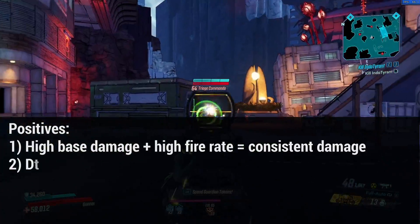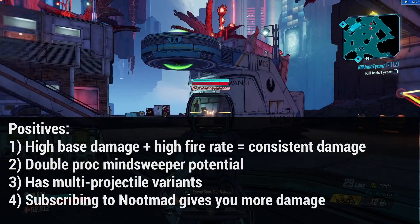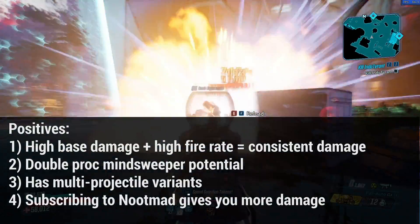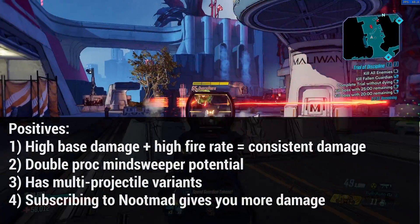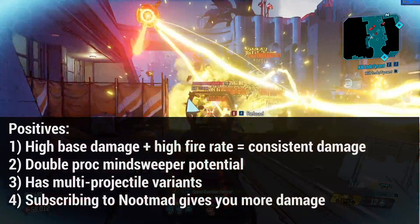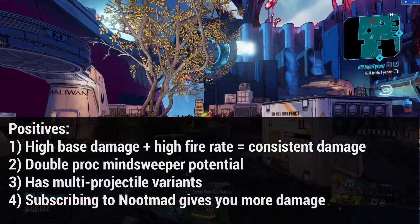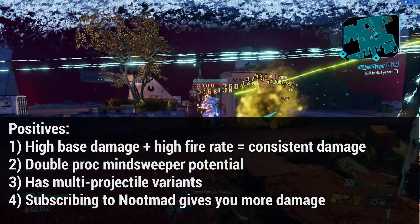Starting with the positives: this gun's damage is still quite high and combined with its fairly fast fire rate, it's still capable of dishing out a ton of consistent damage, which is what you want for an SMG — especially for Moze, given that it can do a ton of splash damage. A huge positive is that it can double proc Minesweeper. Its initial projectile hits can proc Minesweeper and its sticky explosions can also proc Minesweeper, so you're getting two explosions for the price of one. Considering this gun can also roll in multiple projectile variants, it can just do a ton of damage. I recommend the x2 variant as it's the best compromise between ammo consumption and fire rate — higher variants consume way too much ammo and you'll be reloading more than you're actually firing.